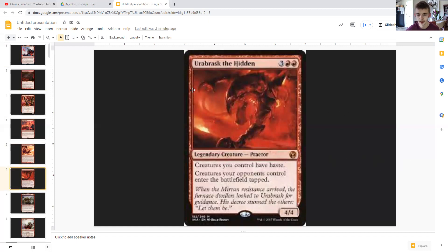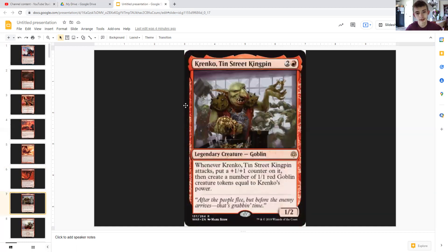Ur-Groza, the Hidden is here to give our creatures haste so we don't have to spend mana on our commander's ability to grant it. That saves us mana. Also with our pump spells and creatures being tapped after attacking, this lets us swing in more easily since our creatures are going to be entering and needing to attack.